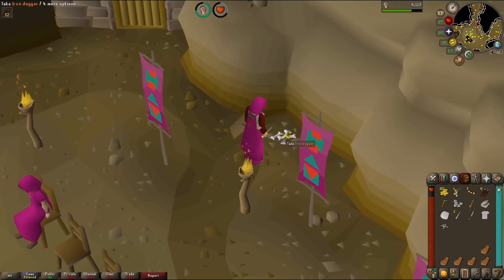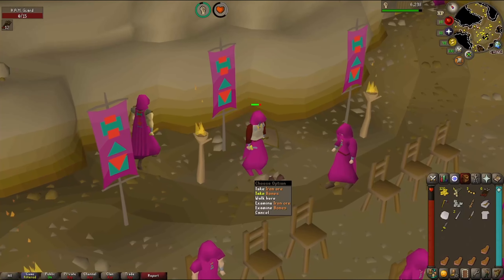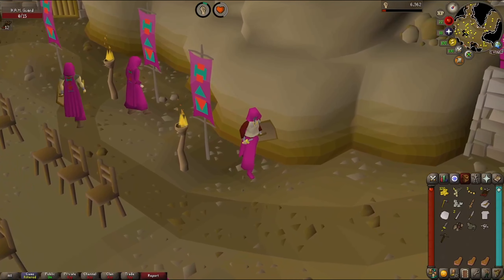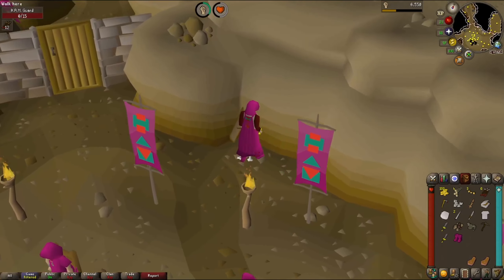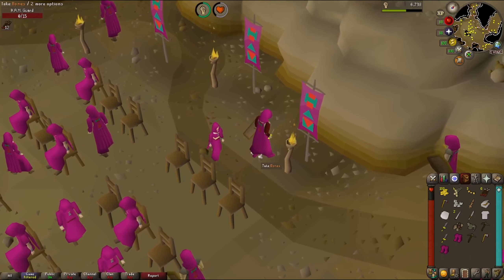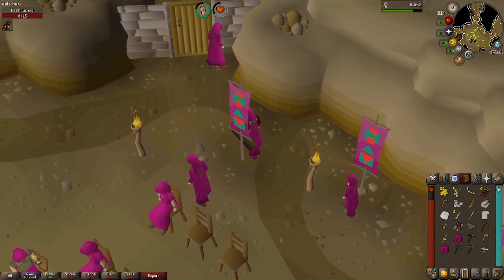An iron dagger — a downgrade to our steel but another new unlock. That's all the daggers now. Some iron ore unlocked. Another strength level. A bronze pickaxe — the first of our pickaxes — though we don't have any mining locations unlocked just yet. More ham boots, which we already have. A steel axe — another good upgrade for woodcutting. An iron pickaxe — direct upgrade and a new unlock.